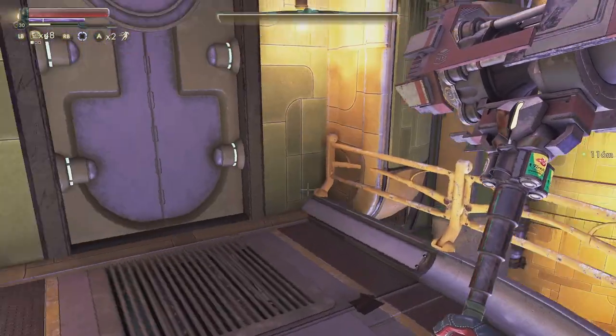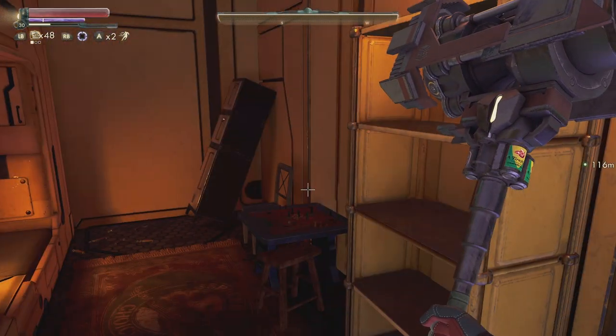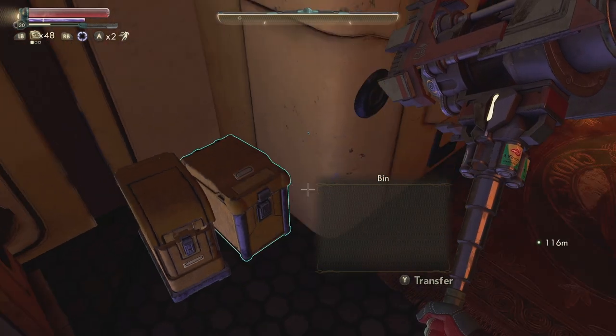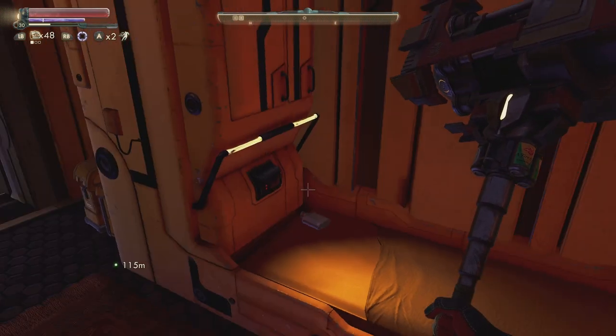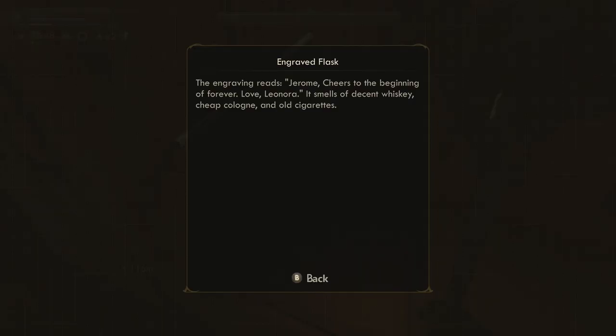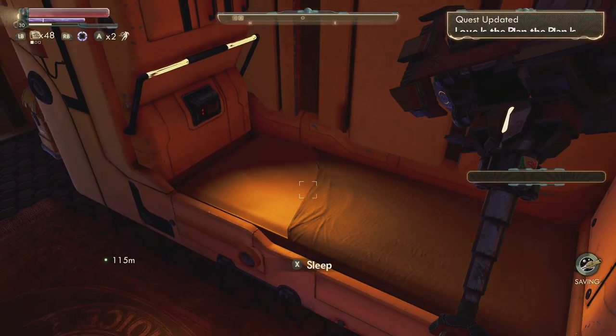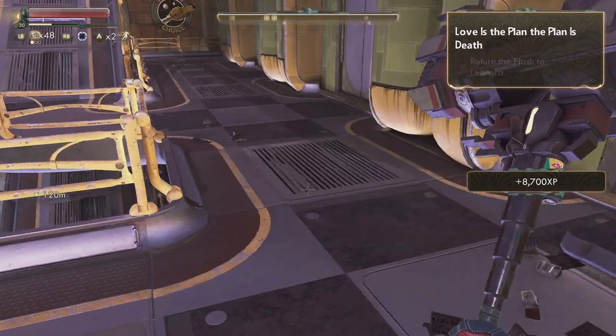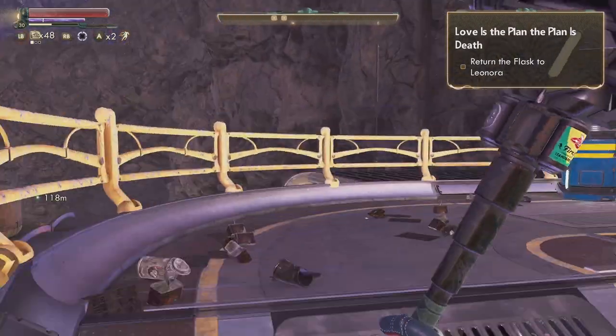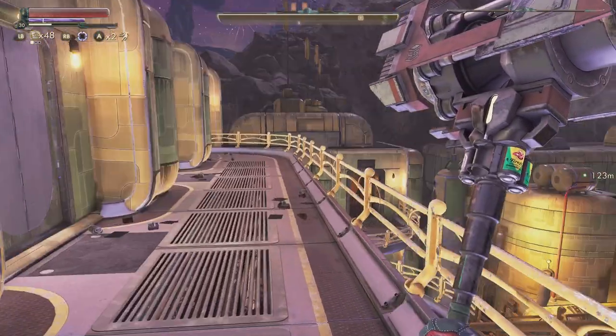I legitimately feel bad for him — or her, I'm assuming it's a guy but I don't think it said anything about being a girl or a guy. The engraving reads: 'Jerome — cheers to the beginning of forever. Love, Leonora.' It smells of cheap cologne and old cigarettes — wait a minute, this is the flask she wanted! I think I unintentionally got the flask she wanted, which is cool. We're over here completing quests like crazy.